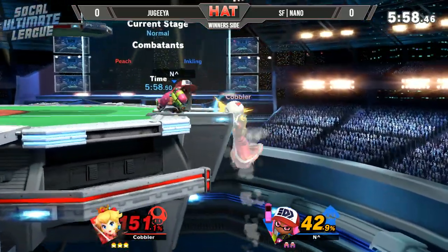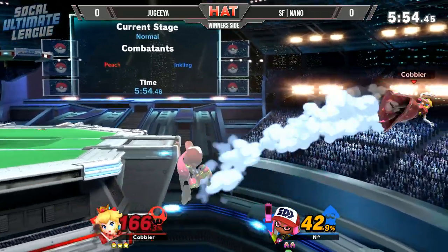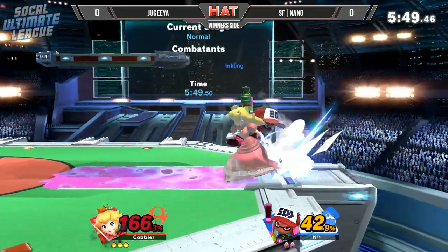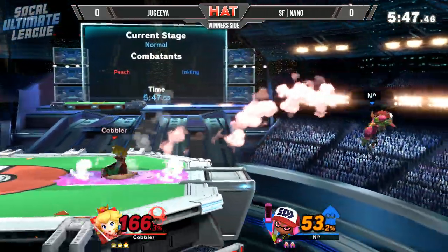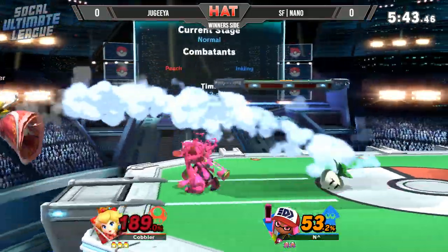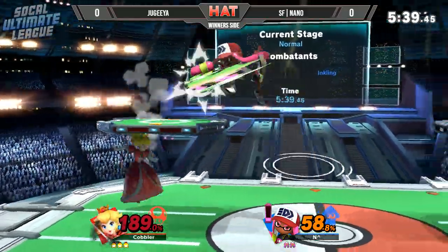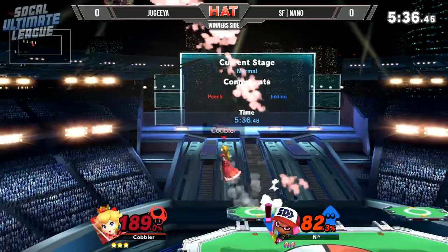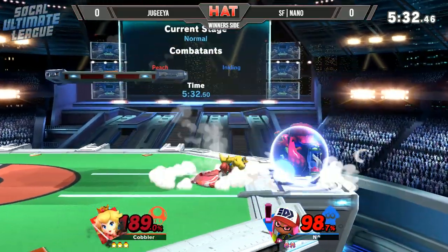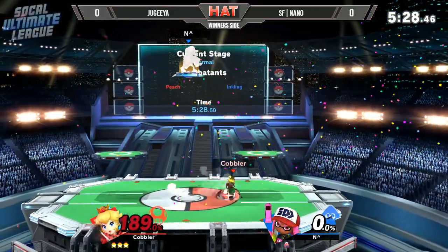Easy back air is going to float down there and try to get the forward air — not going to do it, decides to go for the down tilt. The up B able to send her off. Another down smash, not really going to do it. Parasol a little bit too strong, throwing out a hitbox to contend with the roller. There's the great forward air coming out from Jagia.